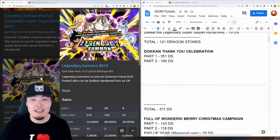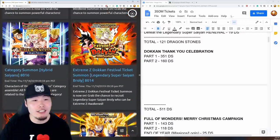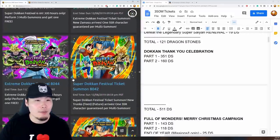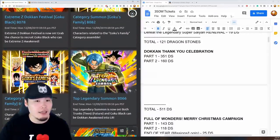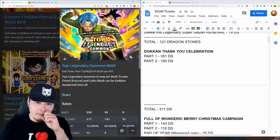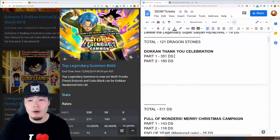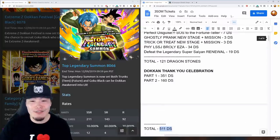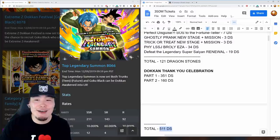Then we had the Dokkan Thank You Celebration, which brought in Trunks and Zamasu for part 1, and a top Legendary Summon banner for part 2. Part 1 gave 351 stones and part 2 gave 160, for a grand total of 511 stones.